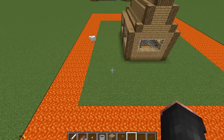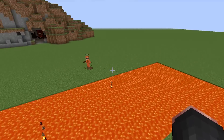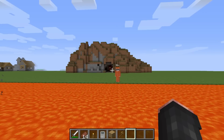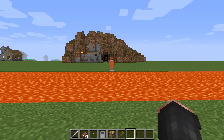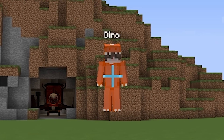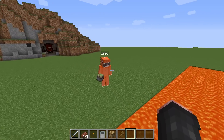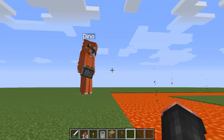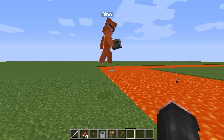Wait a second — if we're on the other side, how are we ever gonna get past the lava? We're gonna have to build some kind of bridge, but how do we make sure Choo-Choo Charles doesn't use the same bridge? I've got an idea — we're gonna need some sticky pistons. Are you good at redstone? I can do my best, maybe you can teach me.